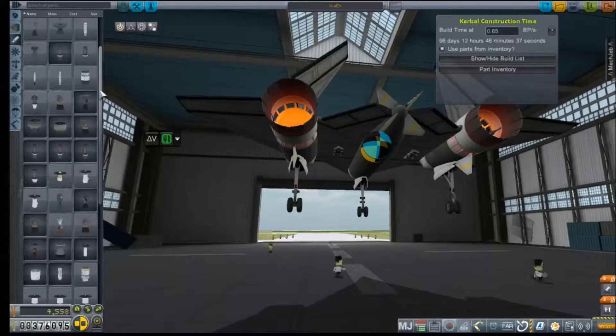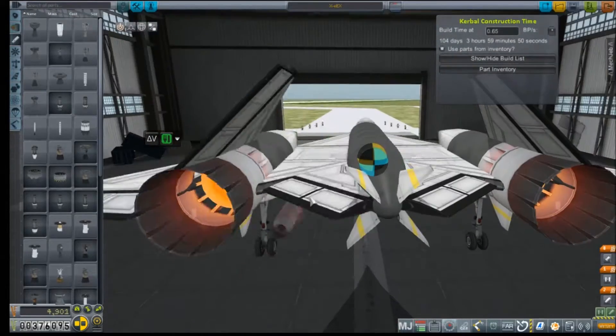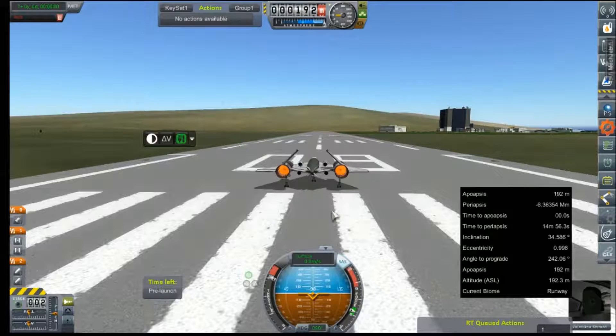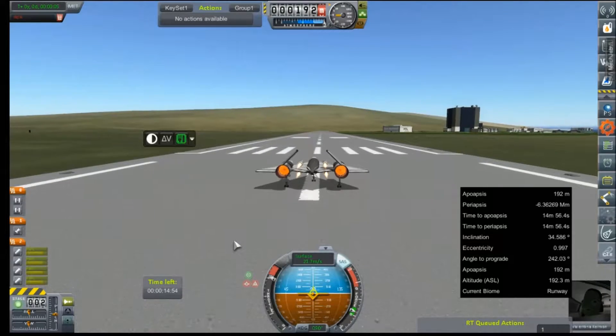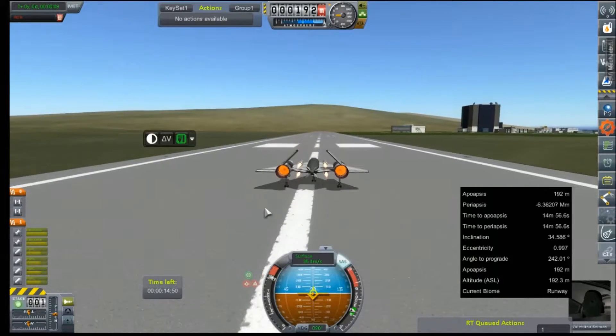We'll give it a name that I've forgotten. And now we have to get it moving, so we're going to do that with some SRBs. That should be enough to get us up to speed. We'll take it out to the runway now back in real time. We'll just get our staging set up, light these SRBs and let it push itself down the runway. We just need to get up enough speed to get these engines to light on their own.